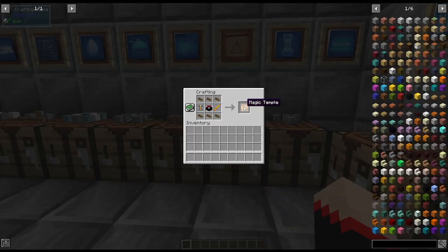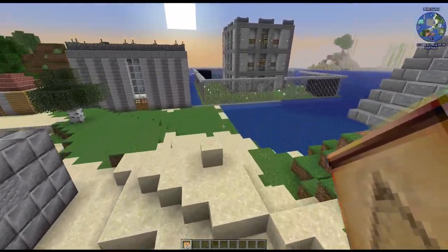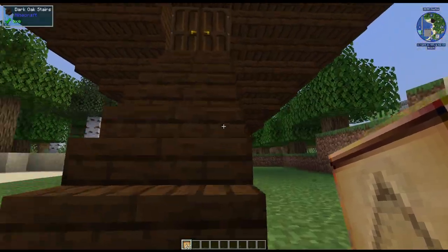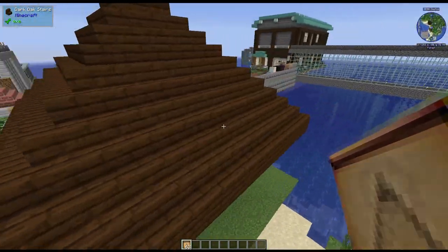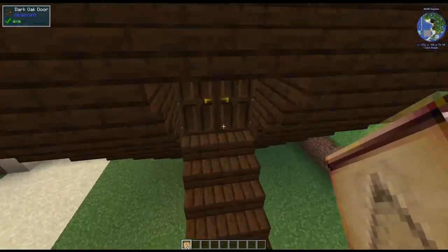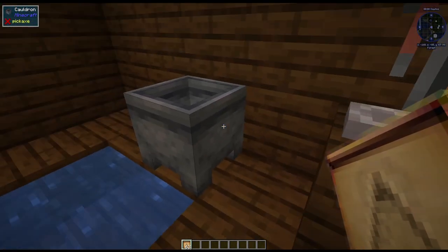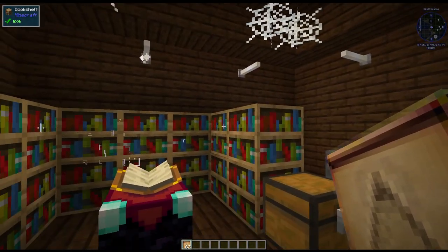Next up this one looks quite a bit different — it is a magic temple. It is three bundles of timber on top, a brewing stand, an enchanting table, a blaze rod, and three bundles of timber on bottom. We're going to build it right here. It has stairs up and a very strange look to it, but if you go up the steps and go inside it is an enchanting area setup — complete with a cauldron and brewing stand. All your needs to get started making some magic.